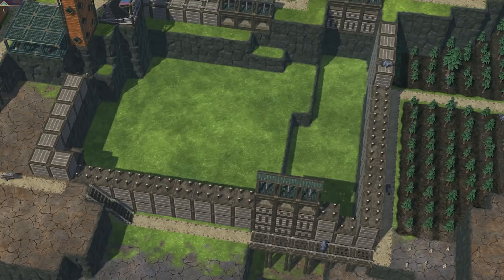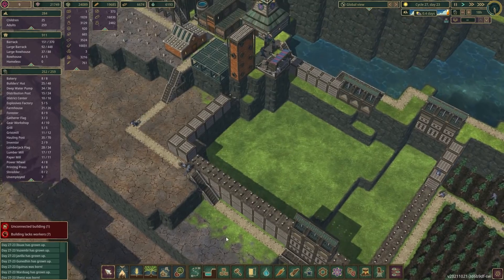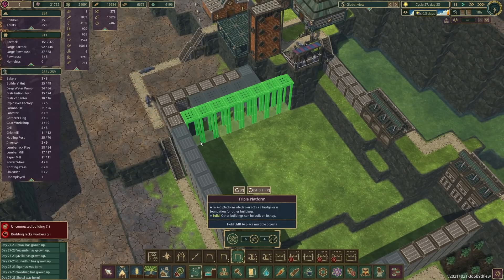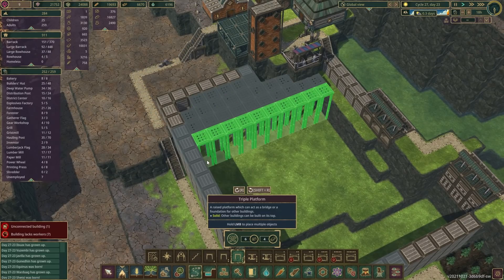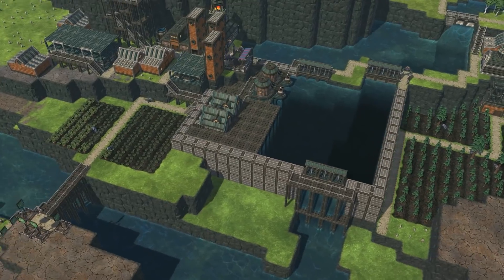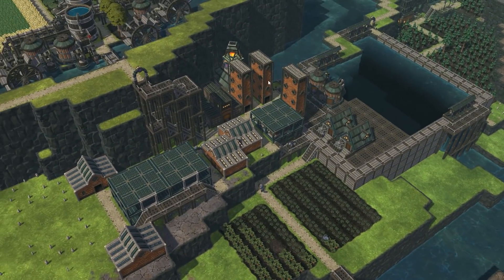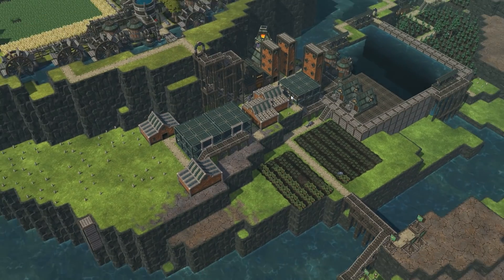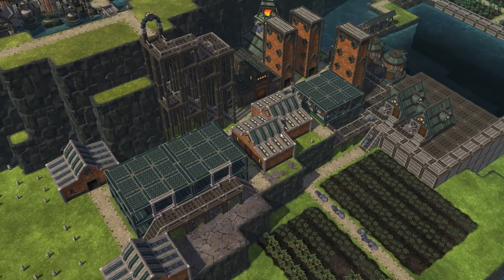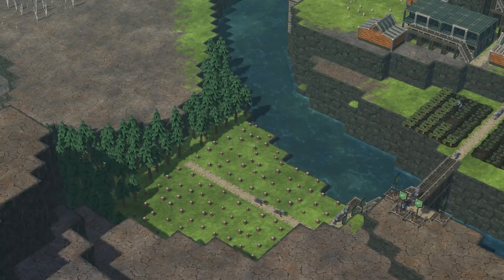It looks like we're going to have this done just in time — 0.4 days until the drought ends. Just like we did with Lake Sippy, we're going to build a bunch of these on top, plus some farmhouses and water extractors. Our workstation is now complete — we have farms, carrots, and all the resources coming in. I'm starting to build up all the builder's huts we possibly can. Everybody in this district will be working on this one mega project. So let's get started.